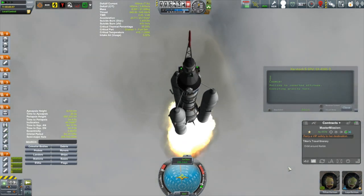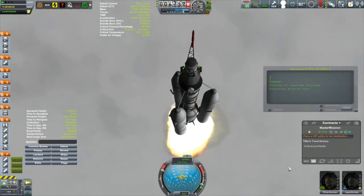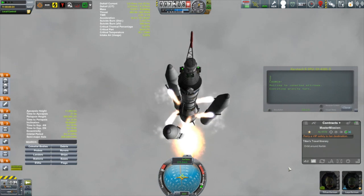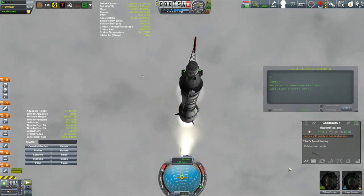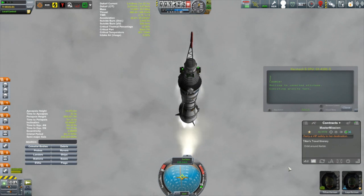The polar orbit is because I have one biome — just a single biome — that I've yet to do a low-space EVA over, and that biome is the polar ice cap. So I've got Louie along for the ride, one of our scientists, and she is going to do that EVA. Then we're simply going to get them back down once the EVA is done and the contract is filled.